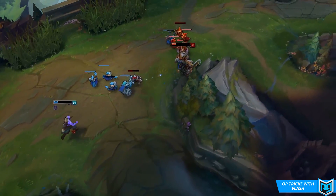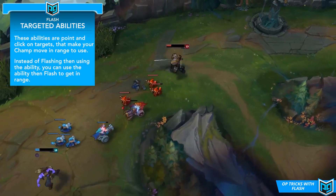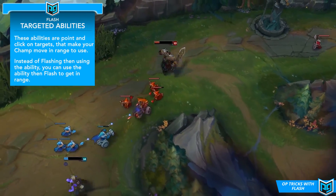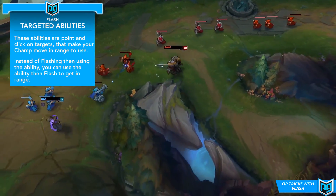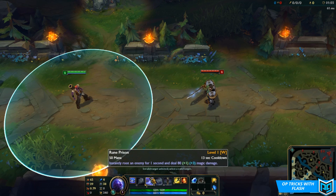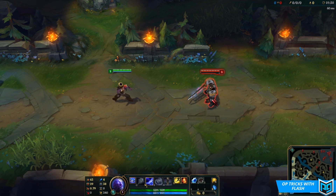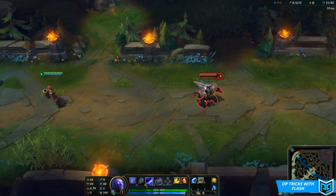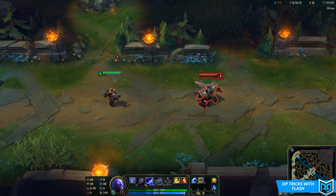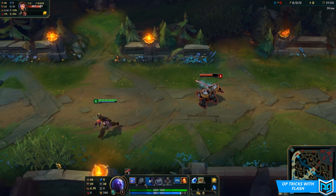The next trick is pretty similar to the previous one, but instead of working with certain skillshots, it actually only works with targeted abilities. Similar to the last trick, it does let you cast abilities quite a bit faster, and it also adds a little bit of an element of surprise. The way it works is that you can first target an enemy who is outside of your range with a targeted ability, which will cause your champion to move towards them until you're actually in range to cast it. But instead of taking the time to walk into range, you can actually just flash into range instead, and the input will remain queued and instantly activate once you flash into range.